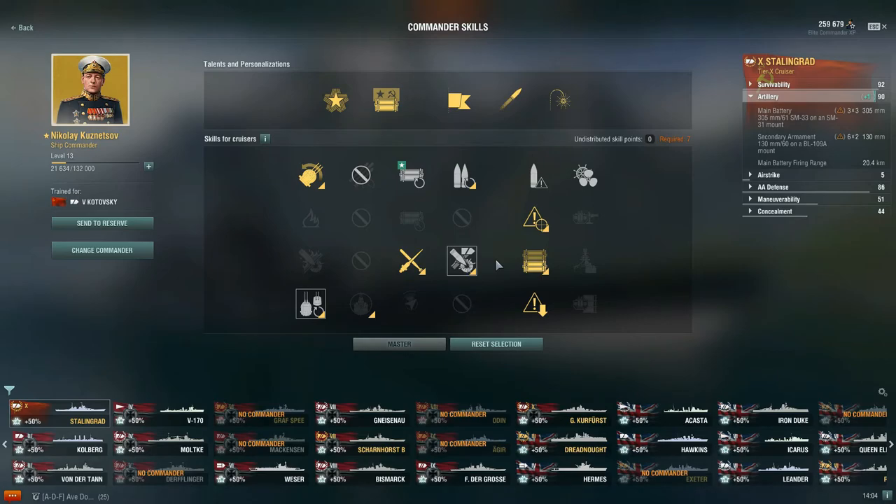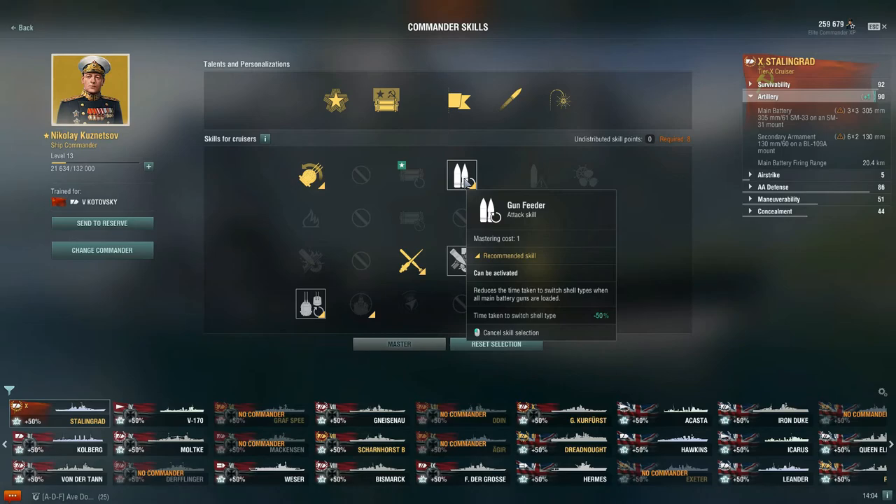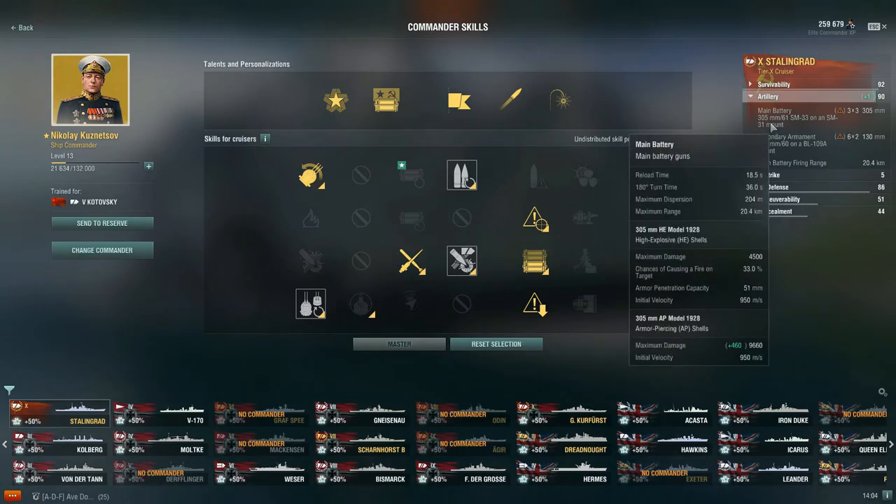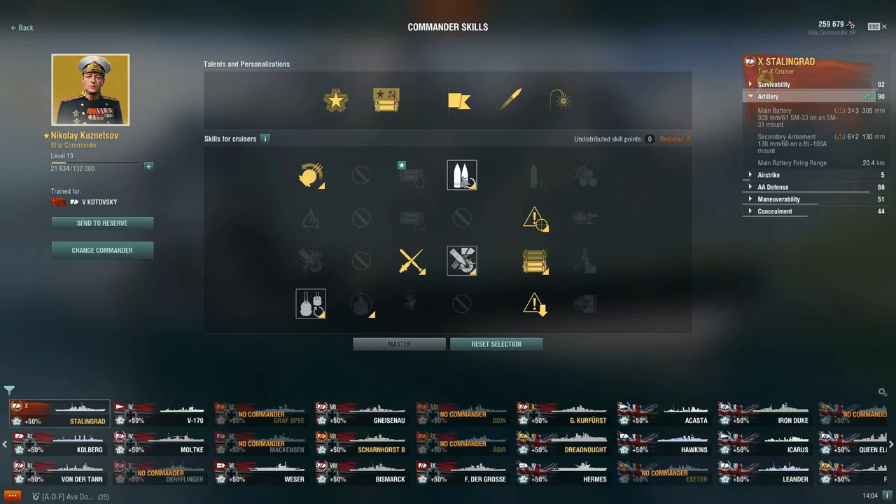After that, the next skill I plan to take is Heavy AP Shells — this improves the damage of your main battery AP shells. Without it we're sitting at 9,200; with it we're sitting at 9,660. These AP shells definitely hurt when they hit, so being able to up the damage is really nice when you're also pairing it with the reduced reload time within the commander skills. So this is what I plan to run as a 21-point build commander on Kuznetsov on the Stalingrad.